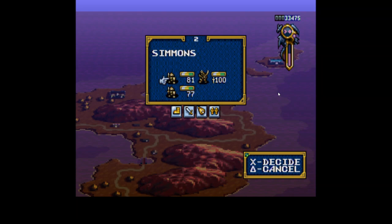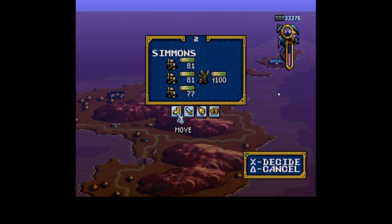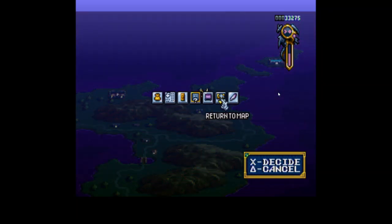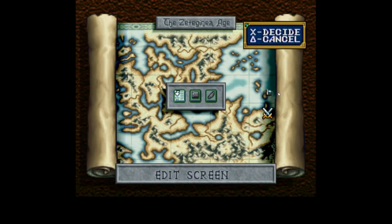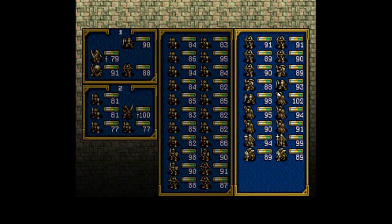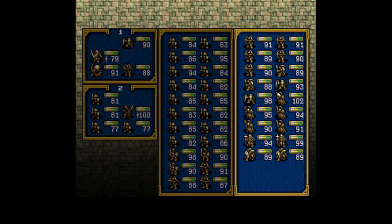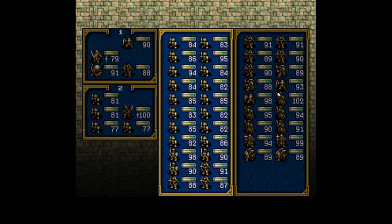I went ahead and got a couple level one characters; I might get a few more — they're only 100 gold. I'm going to do that and then return to the map. Look at all these characters we have — I went ahead and took them all out of their starting formations because a lot of those are really bad. We've got all these different characters, and what do we do with all this?